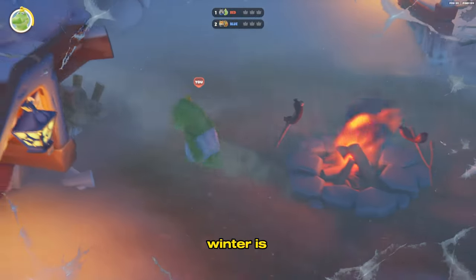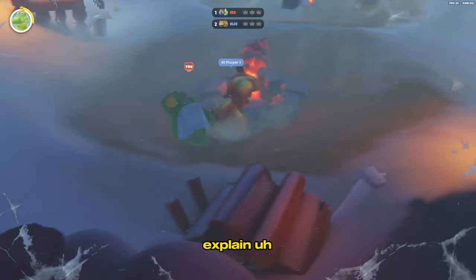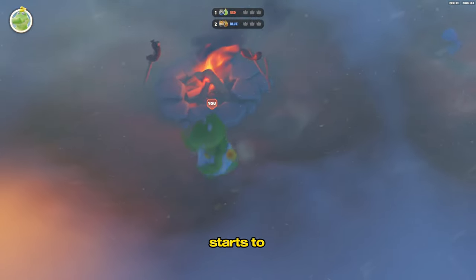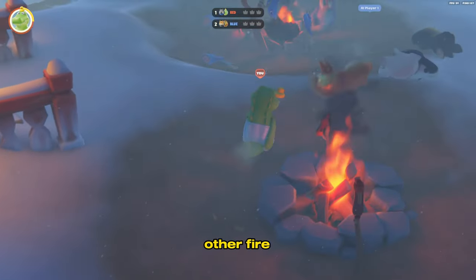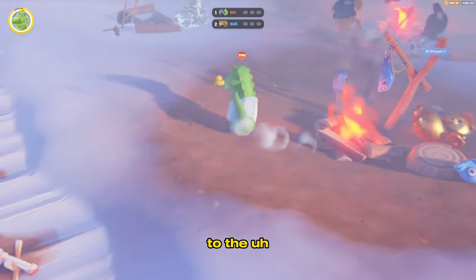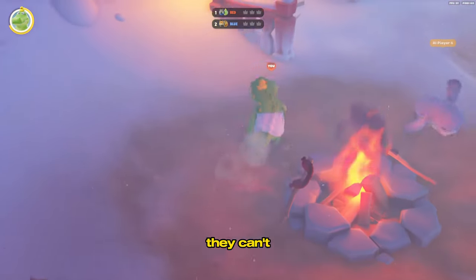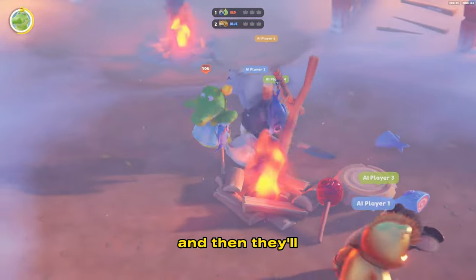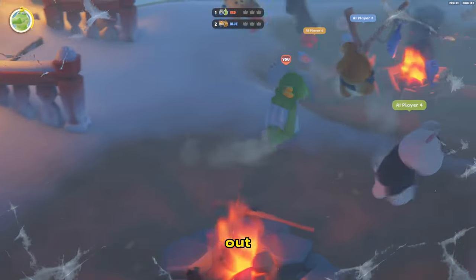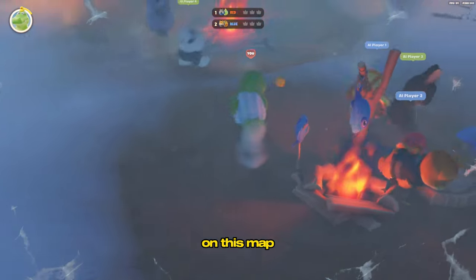For Winter is Coming, the best weapon is going to be the taser. When people are fighting and the snow starts to come in, you go to the other fire and just shoot them with the taser so they can't come over. Their fire gets snowed out, and when they're tased they can't get up — you just keep shooting them and they'll keep being stunned. Then they'll die from the cold once the fire goes out. Definitely the taser on this map.